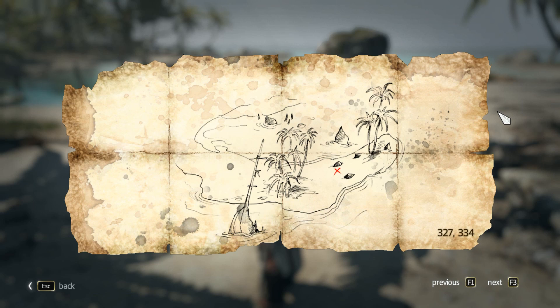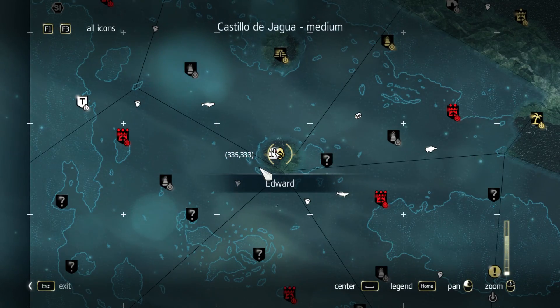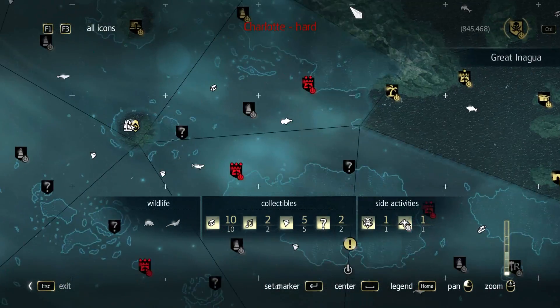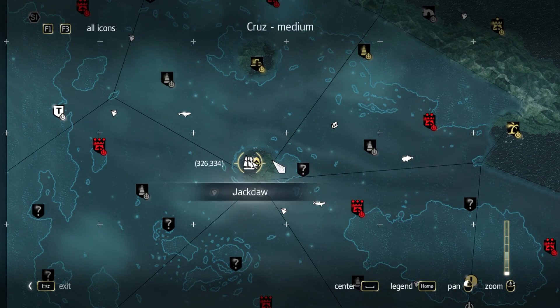The treasure location is at coordinates 327, 334 on the map. For those of you who want to know where that roughly is in the big picture, it's this little island down here. You can see your main base up there — this is just a small island down there in the middle of nowhere.